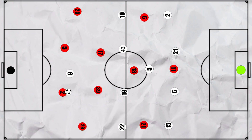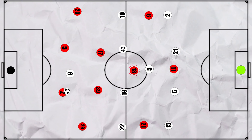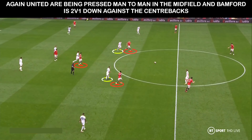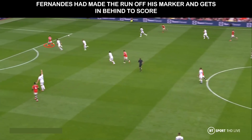Early on, Pogba would move central, almost as a secondary forward, and look to make diagonal runs in behind to get on the end of a longer ball. But it is Fernandes who benefitted from this. Leeds are initially picking up the United midfield man to man, so Bamford is 2 vs 1 down against the centre backs. Rather than pressing, Bamford is looking to cut off the passing lane, so Lindelof has acres of space. And it is Fernandes who runs off the back of his man to get on the end of a Lindelof pass and finish.